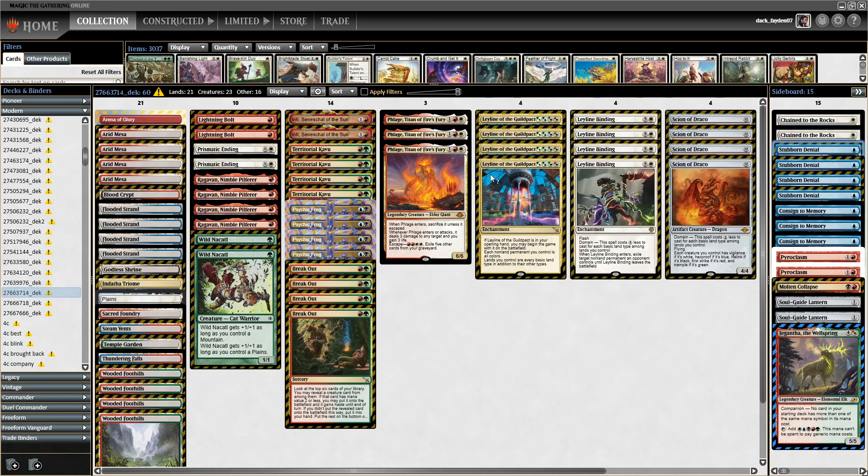On the sideboard, because of the Breakout demanding a certain number of creatures in the main, I have four Stubborn Denials in the sideboard and three Consigned to Memories. Consigned to Memory has been very good and is more versatile than Obsidian Charm — good against other decks too. We also have Pyroclasm, good against Energy, additional removal in Chain to the Rocks and Molten Collapse, graveyard hate like Soul Guide Lantern, and of course Giganta. That is the entire deck — let's check out the gameplay.